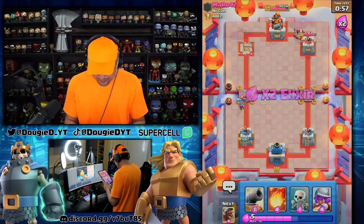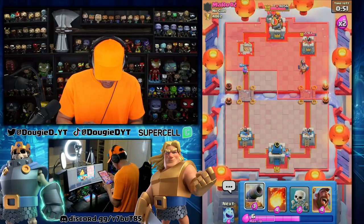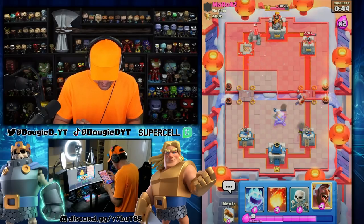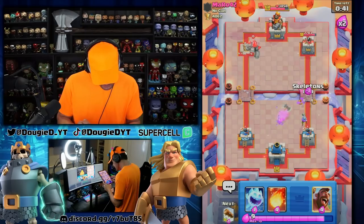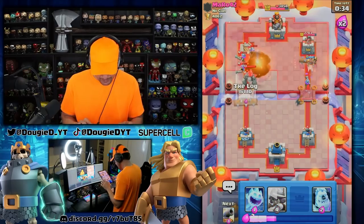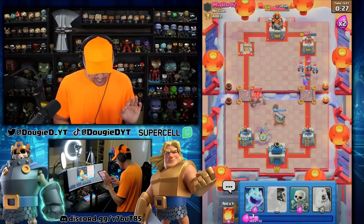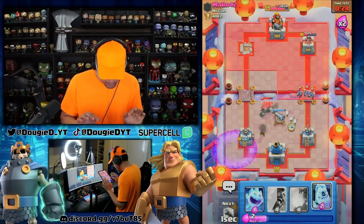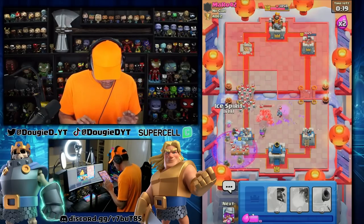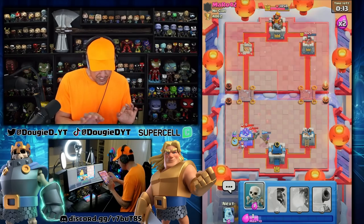We have roughly 55 seconds and we have to be able to defend. He might go golem — no, he goes in the back. Okay, so we're going to be able to cycle pretty fast. Let's go in with this. I'm going to do the same exact thing here — go in like this and maybe hog rider. I'm going to fireball the 3M, get rid of the 3M. Get ourselves another cannon down and then another musketeer down. Hopefully he doesn't have lightning because that would be really bad. He's going to go in with an ice golem. Take care of a lot of those skeletons and we got to get another musketeer down.